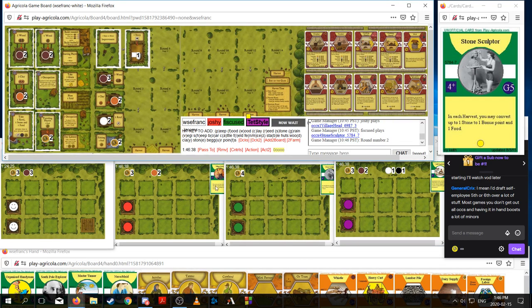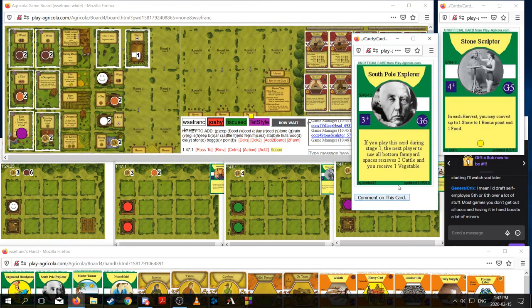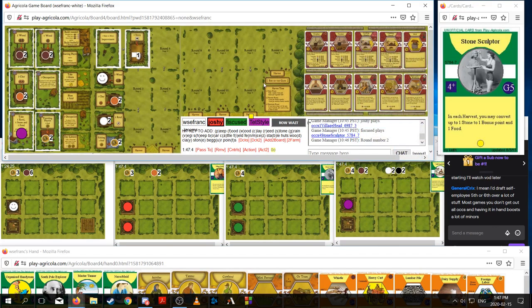Three wood into South Pole Explorer is my plan here. Let's double check the text — 'the next player, not the current player.' So I definitely have to play it before I build three stables. But I'm the only one who can build three stables — in these guys' case, they need eight wood to build four stables. So I'm feeling fine.